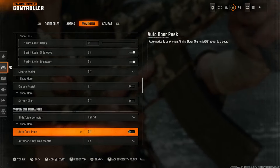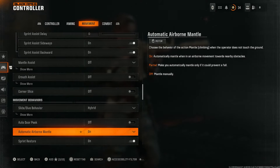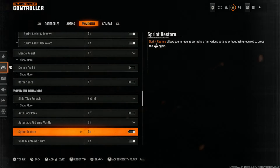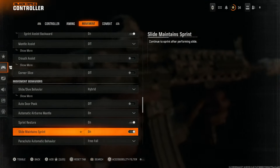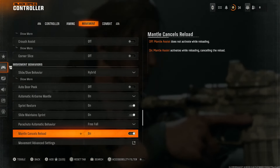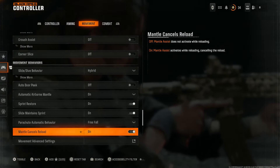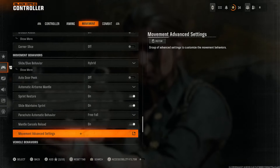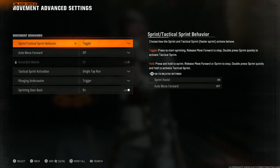Airborne mantle I do like — if I'm diving across something I want it to grab and carry me over. Sprint restore you want on — this allows you to resume sprinting after almost every action in the game, so it's huge. Slide maintaining sprint is also a huge option you need to turn on. Free fall for parachute in Warzone is up to you. Mantle cancels reload — I like being able to cancel my reloads. Toggle sprint rather than hold is the option under movement advanced settings to reduce wear and tear on the controller.